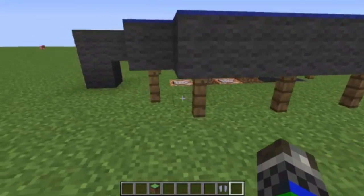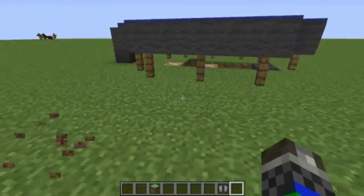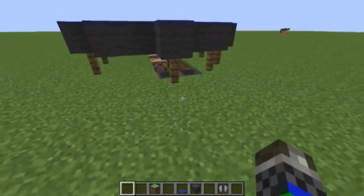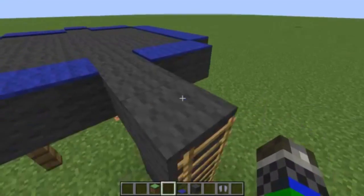This is the simplest trampoline build ever. It's just a circle with blue carpets, gray wool, fences, and a ladder — that's really all there is to it.